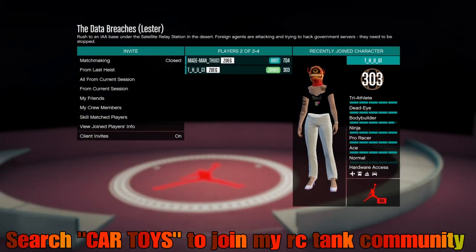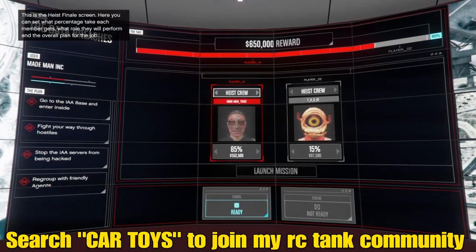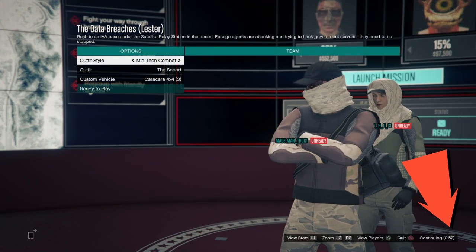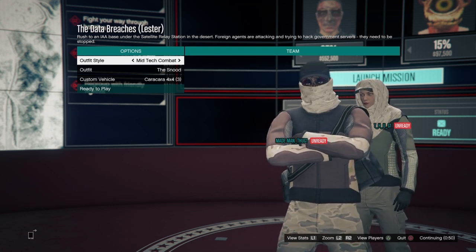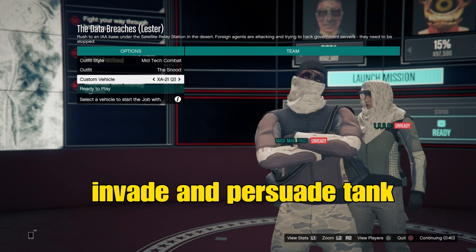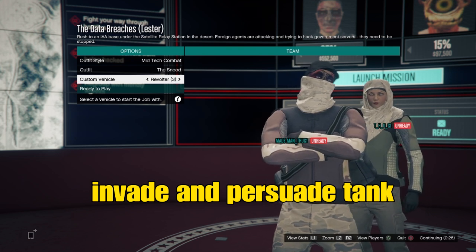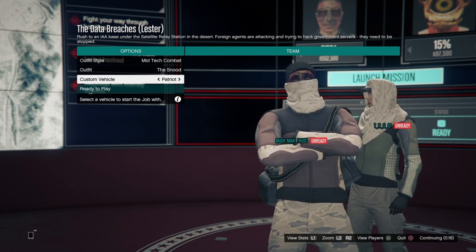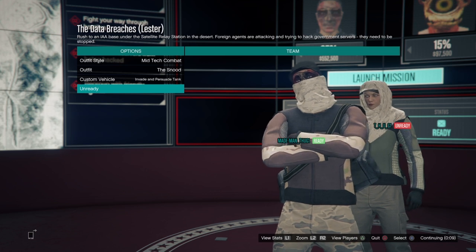Now we're launching this mission. This next screen is where we need to request our Invade and Persuade tank — that's our RC tank. Right here it's walking me through how much I want to pay, but that doesn't matter. We're not going to really launch this mission. Right now you have one minute to request this Invade and Persuade tank — it's not going to say RC tank. So we're going to go through our list of vehicles and request that tank. It's given us the option to take vehicles into this mission. I know a lot of you guys have a couple hundred cars, so you definitely want to go through here as quick as you possibly can. We'll find that Invade and Persuade tank, then we'll ready up and launch.